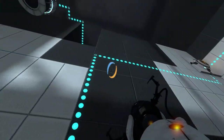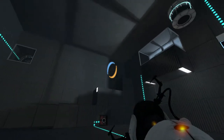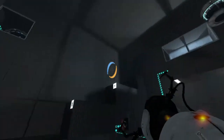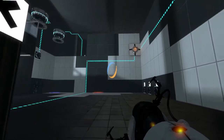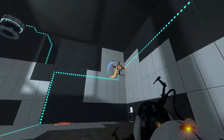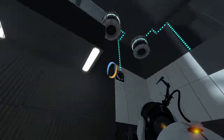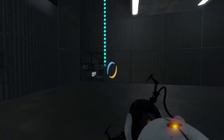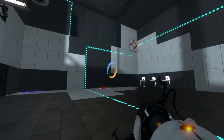Maybe if I get some momentum? No, that wouldn't work. I've got to find a way to get myself just up higher. There isn't anywhere to get speed, I can just kind of move forward. And if I could get up there I'd be able to deactivate this door getting me to the exit. So that's where I need to get out.